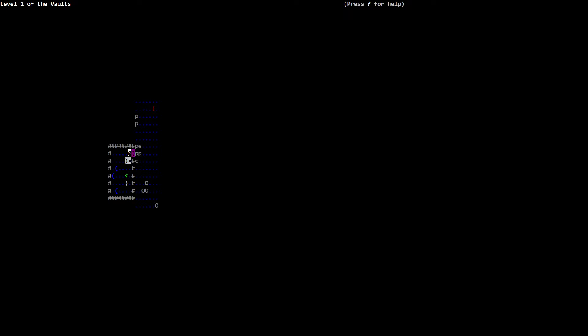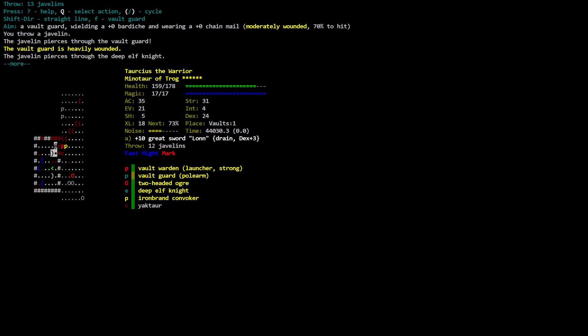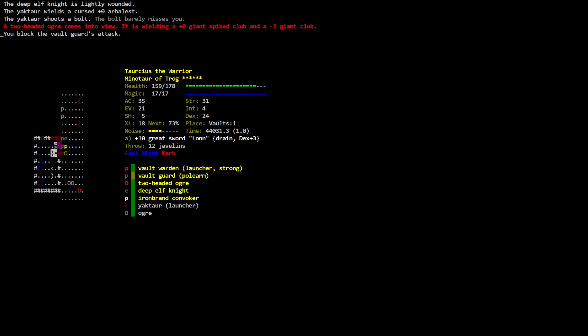Throwing a javelin — aiming straight line at the vault guard wielding a zero partition, wearing zero chain mail, moderately wounded, 70 to hit. You throw a javelin, the javelin pierces through the vault guard, the javelin pierces through the deep elf knight — deep elf knight is lightly wounded. The yaktor wields a cursed zero arbalest and shoots a bolt — the bolt barely misses you. A two-headed ochre comes into view. You block the vault guard's attack.